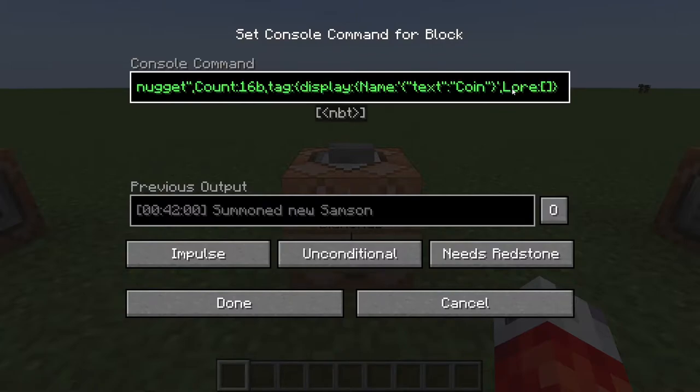After the name field, we add a comma because we're done with the name within the display. Now we want to edit the lore field within the display. Lore can be on several lines so it's grouped together by square brackets, then single quotes and another set of curly brackets. Within those curly brackets, a text field with double quotes — and this will be what it says on the coin — so we'll say 'a premium currency'. That's everything we need from lore and name, so we close out those brackets since we don't need anything else in the display field or the tags.